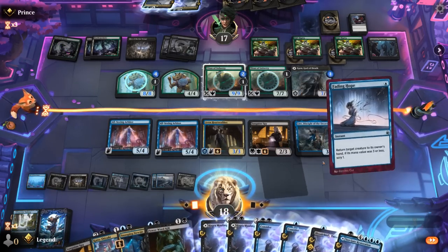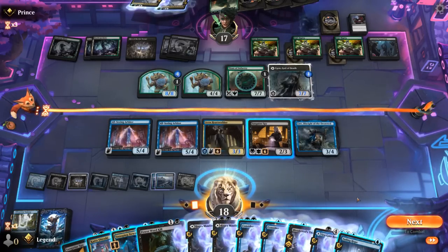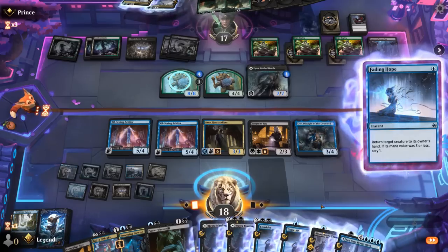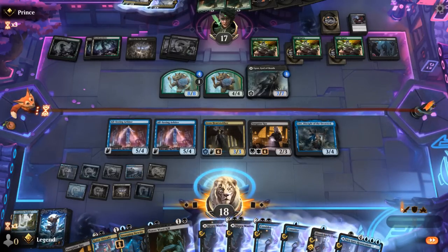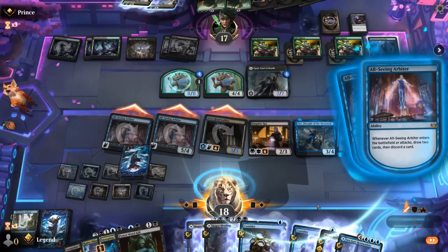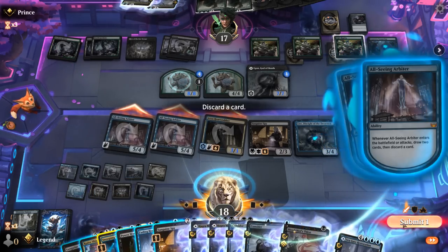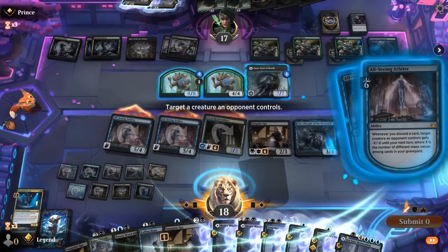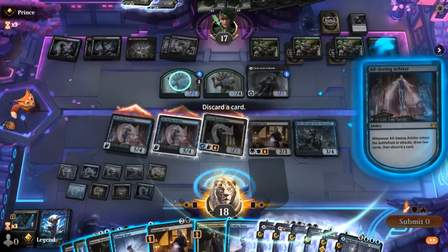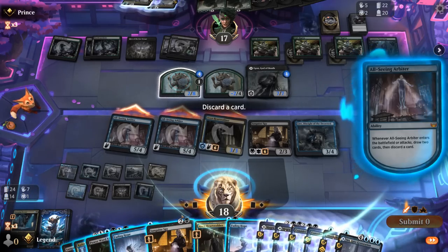Play Lier — might have wanted to Fading Hope first in case they remove Lier here in response. We'll clear the other Titan. Attack with our flyers. And there's another Fading Hope — perfect. Discarding Nuzi. And another Fading Hope, although I'm short on blue mana. So slightly regretting discarding that land now.